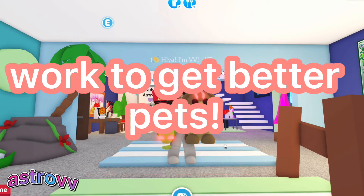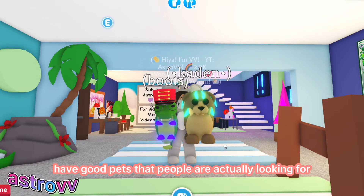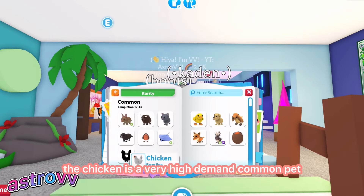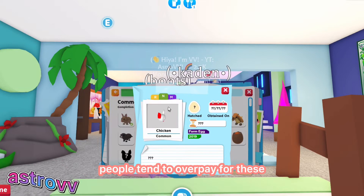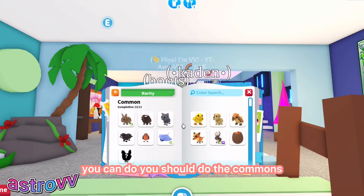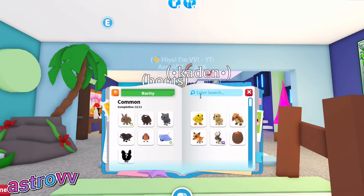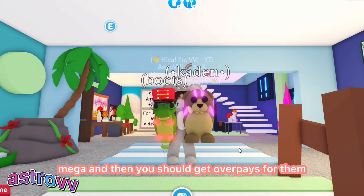The first thing you want to do is work to get better pets first. The key to getting overpays in Adopt Me is you have to have good pets that people are actually looking for and that are in high demand. For example, some high demand common pets are really only the chicken. You can start by trying to get chickens and making them neon — people tend to overpay for neon chickens. Try to find pets that are in high demand and make them neon. Stick to commons or uncommons at first, since rares, ultras, and legendaries might be too much when you're just starting out.